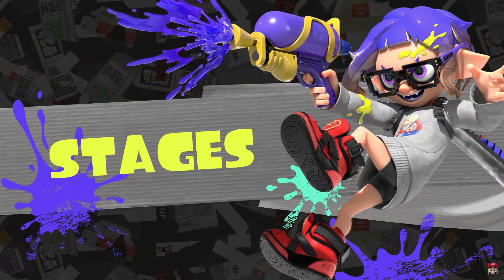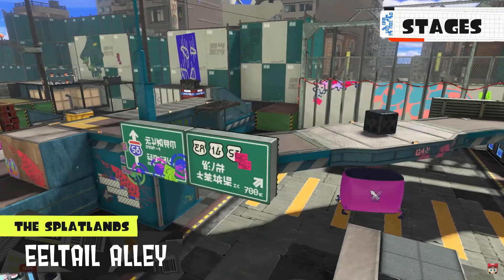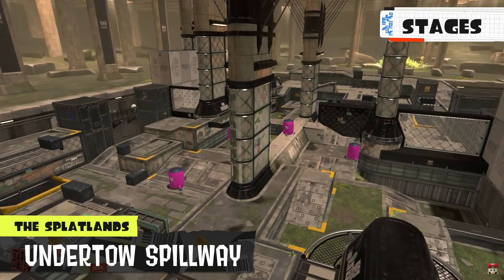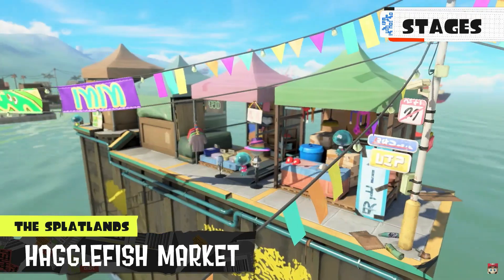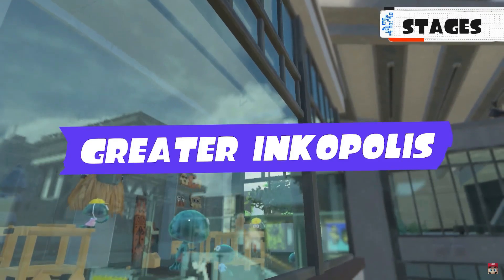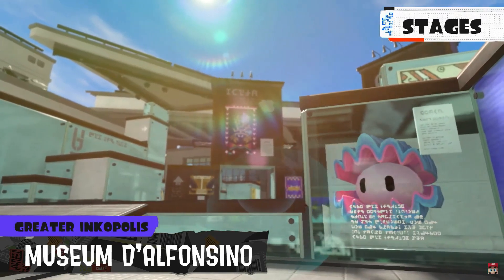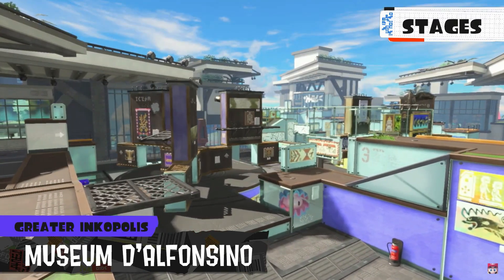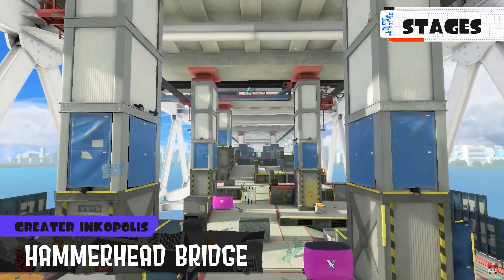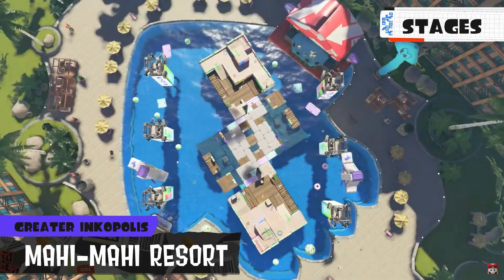Stages confirmed for the Splatlands include Scorch Gorge, Eeltail Alley, Mincemeat Metalworks, and Undertow Spillway. There seem to be other stages as well — they'll probably be coming. Several stages from Greater Inkopolis also return: Museum d'Alfonsino, with a rotating wall — that's new. There's also a stage on a bridge connecting Greater Inkopolis to the Splatlands — that's actually kind of cool. A luxury resort stage with platforms that sink as the battle goes on. Including these, a total of 12 stages await. That's about eight new courses and four classic returning ones.